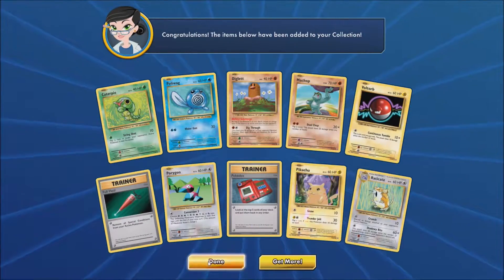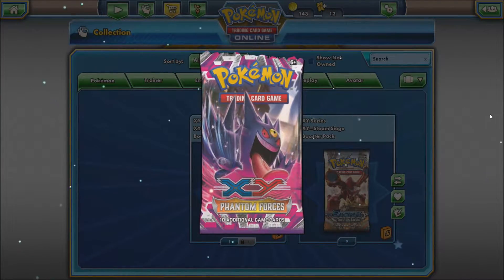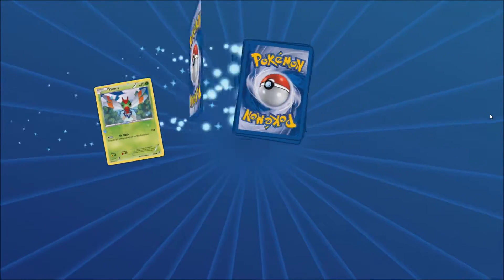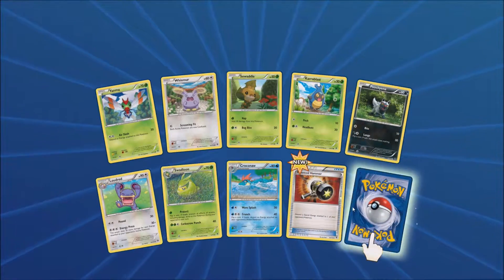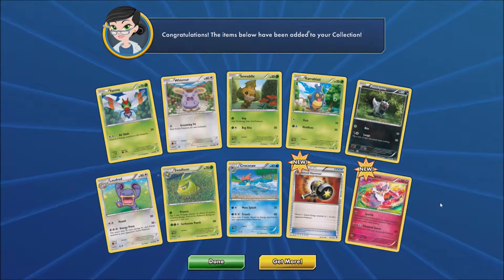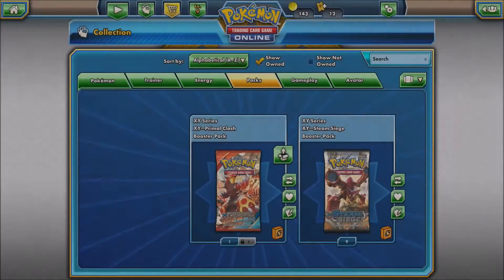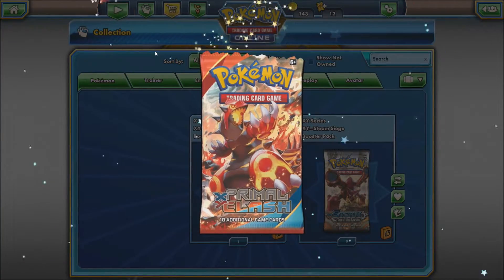Pulled another Raticate — got plenty of them. Alright, now we're moving on to Phantom Forces. I call it the Night March set. Let's see what we pull. Anything out of this set I'm looking for is maybe a Full Art Mega Gengar — I'm a big Gengar fan. And if you look at that, there is no Night March tech cards at all from that pull. That's weird — usually I at least pull one Night March card.